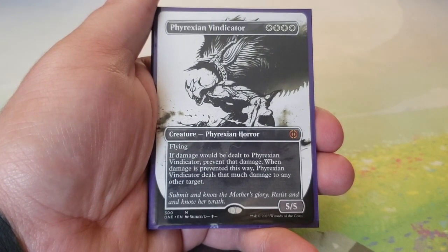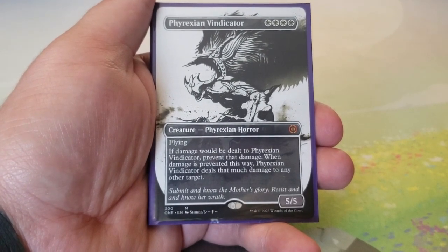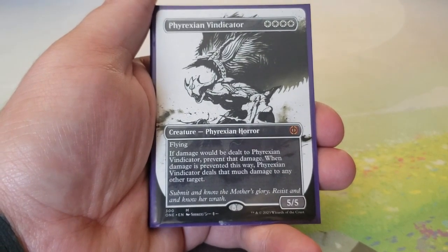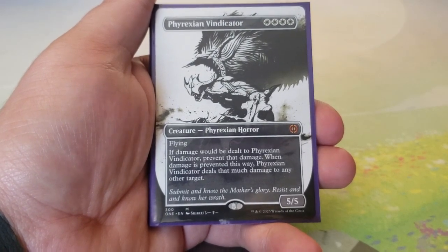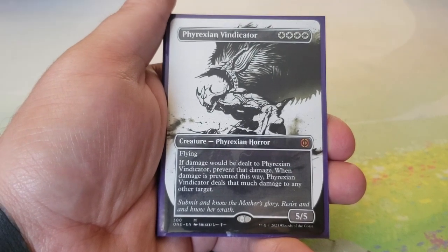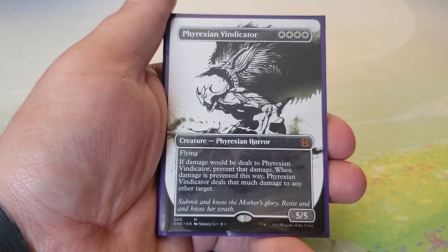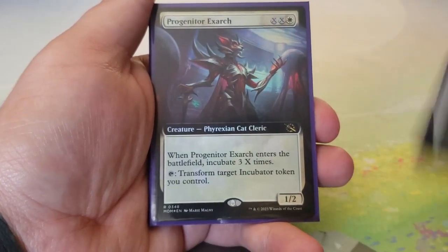Phyrexian Vindicator — four white for a 5/5 with flying. If damage would be dealt to it, prevent that damage; when damage is prevented this way, Phyrexian Vindicator deals that much damage to any other target. It's essentially the white version of Phyrexian Obliterator — it redirects all incoming damage, changes the damage source, and is a flying menace.